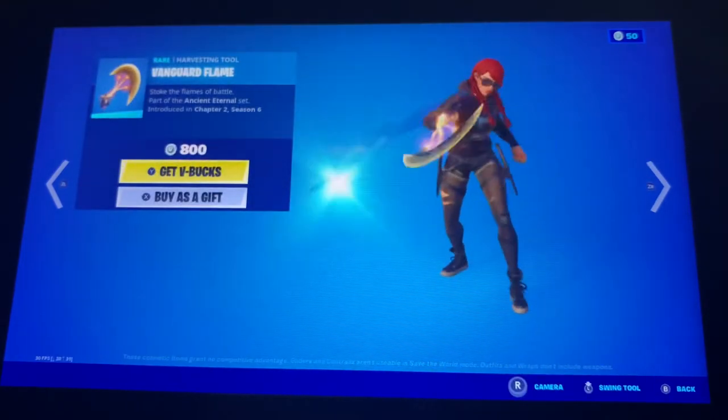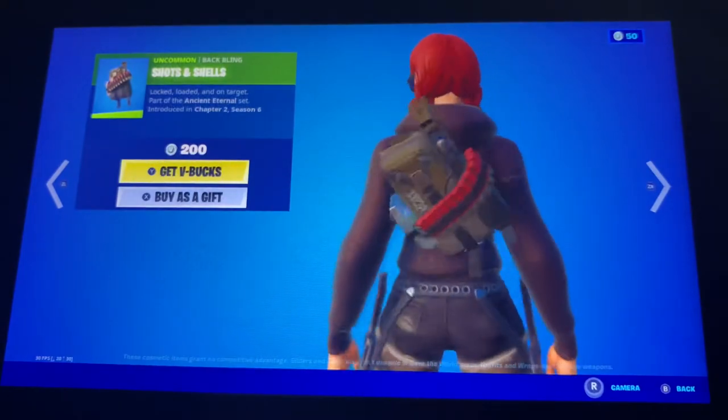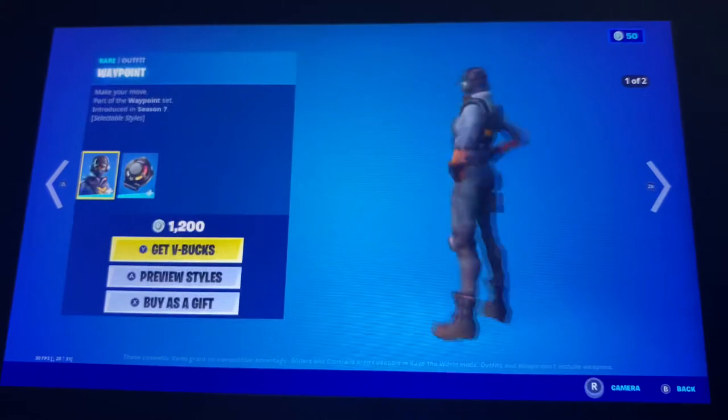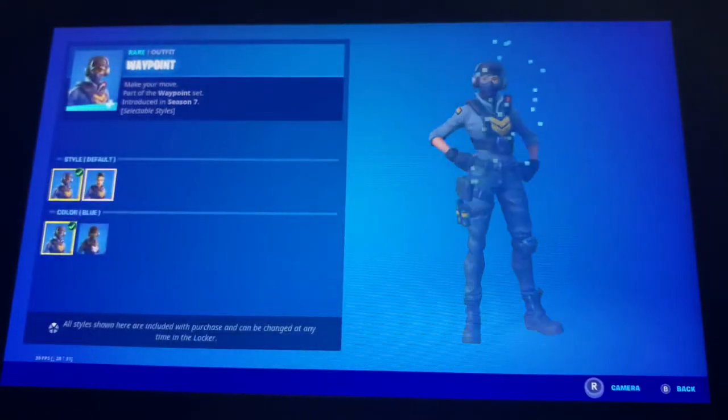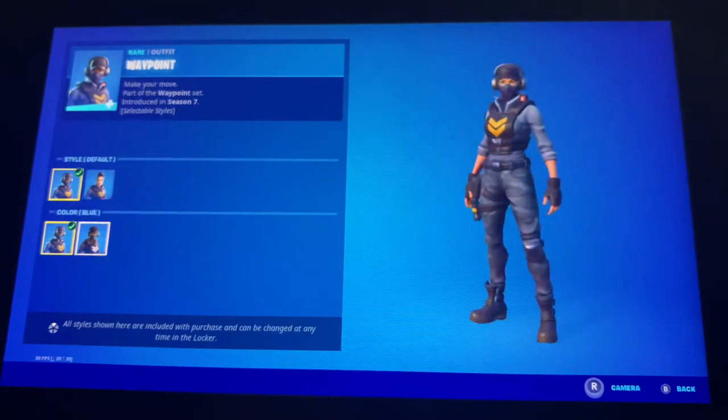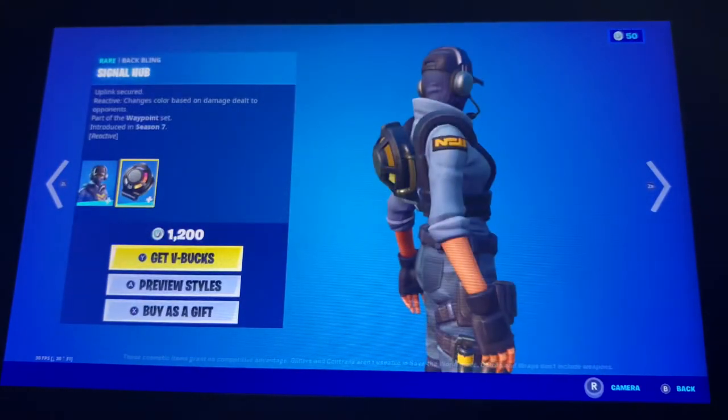The Spartan Assassin is back, the Vanguard Flame is back, Shot and Shells back, Wings back, and Waypoint is back with four edit styles, with the back bling Signal Hub.